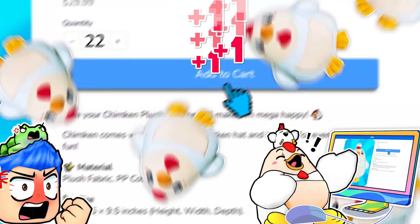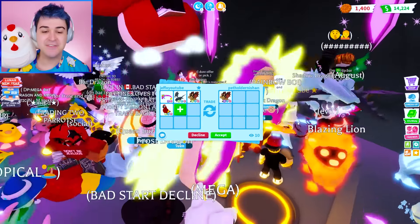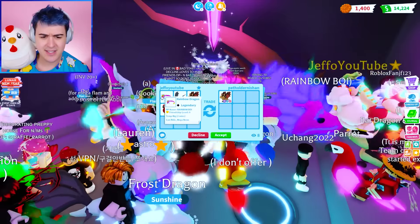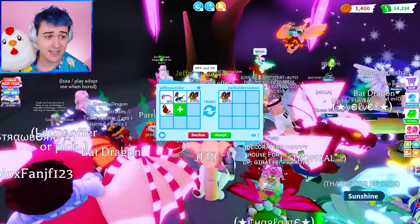A Mega Neon Bat Dragon?! Bro, that is crazy. What if we do a Neon Shadow and maybe a Neon Bat Dragon? And I'll add a Neon Parrot — this is like an OG. His name is Parrot Hashtag. He's extremely OG. This would be my offer. I feel like they're probably gonna want to trade this for a W, but the way that I've set this trade up, I think that makes this worth still a ton — like a Mega Crow or something.